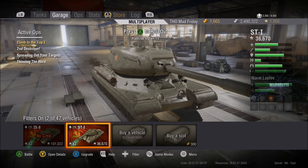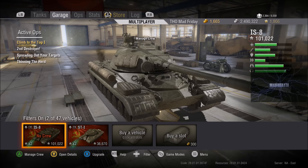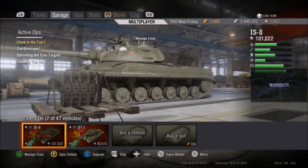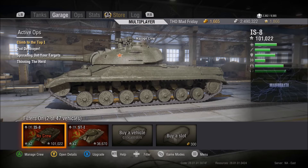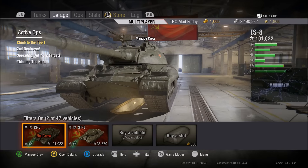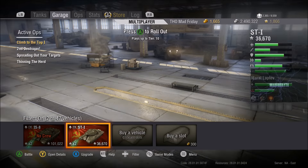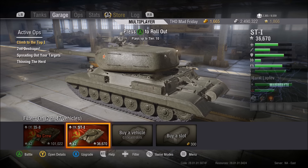Unlike some other tier 9 heavy tanks, including the IS-8 — I've had this tank for over a year and I've still only got 100,000 experience in it. I bloody hate this thing. I've almost contemplated spending gold just to get the IS-7, I hate it so much. It's not even a heavy tank, it's more of a medium. However, trying to play it as a medium, it has bugger-all gun depression and it just doesn't work for me.